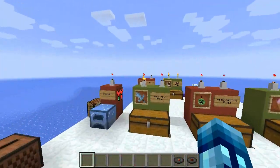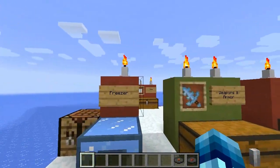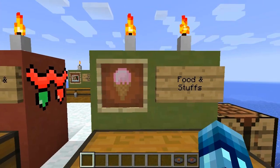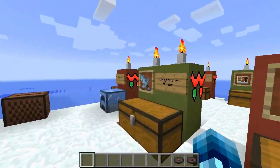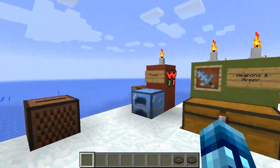What this mod does is it allows Santa to come and visit. We're gonna have to build a tree here and he's gonna come visit when we sleep. It also adds armor, decorations, tons of food, ice cream, ice skates, and just a bunch of stuff. We're gonna cover all of it.